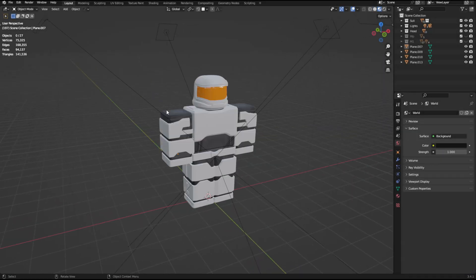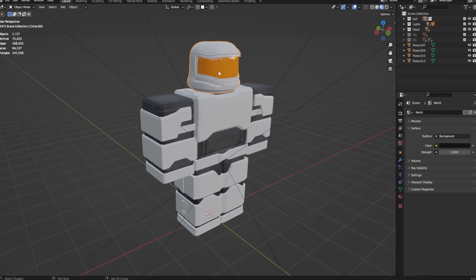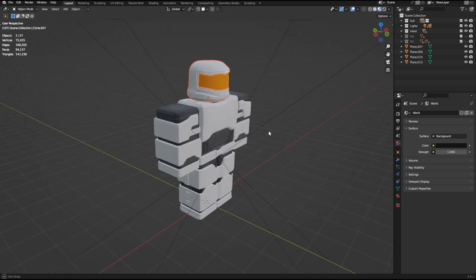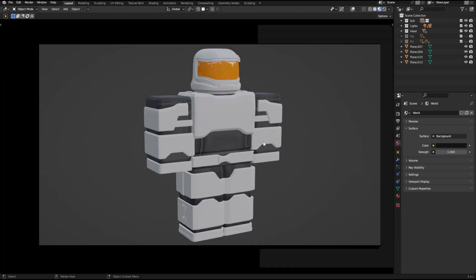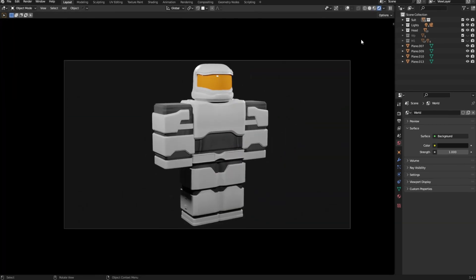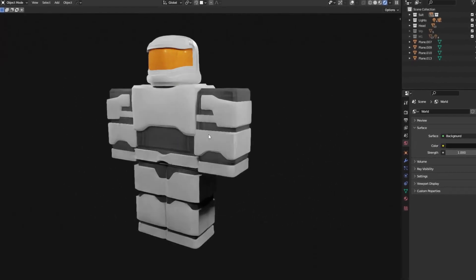So far I finished up the player's suit. It looks good enough, I'm just gonna take it as it is, export it out, and then import it to Studio. I don't want to put any more detail into it because if I start putting detail into the suit I'll probably go overboard and waste a lot of time putting detail into it that doesn't need to be there. So I'm just gonna leave it as it is and export it out and import it into Studio.